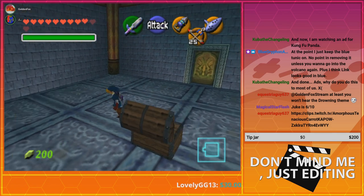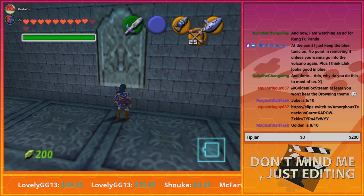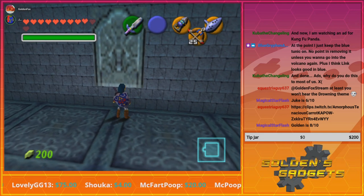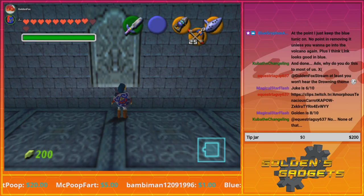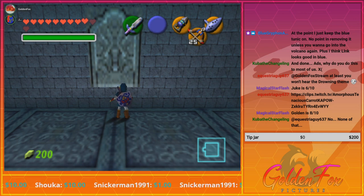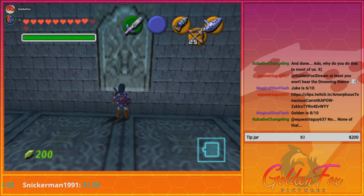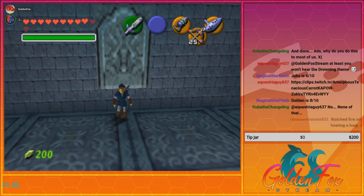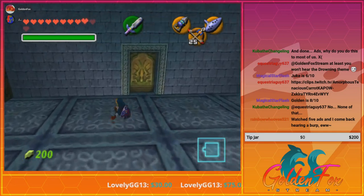All right, somebody clipped what I said — I'm not surprised at all. That'll be fun to edit in the highlight reels. Back on track, we have to go back to that Triforce symbol in the other room and play Zelda's Lullaby. God damn it, I keep pressing the wrong button.